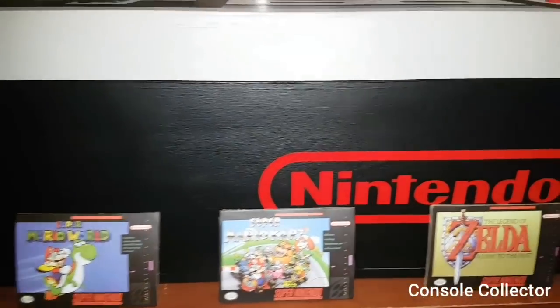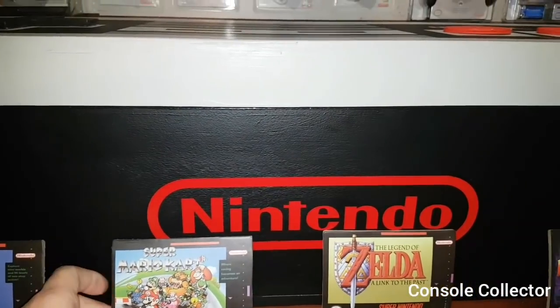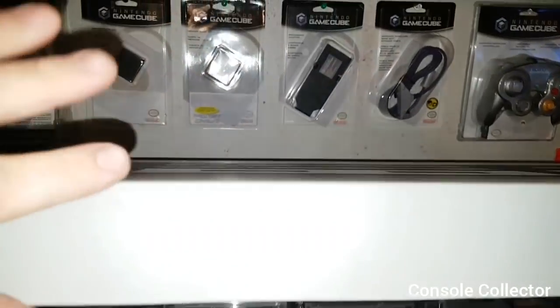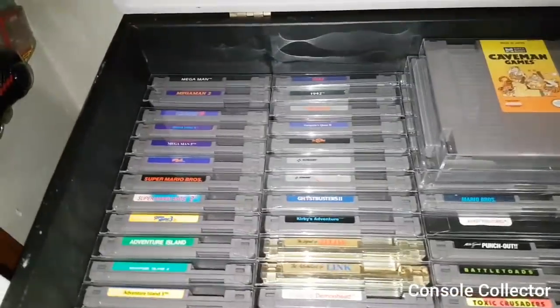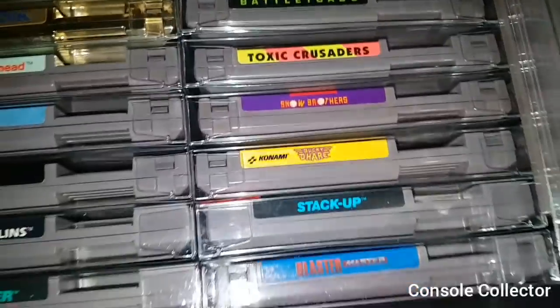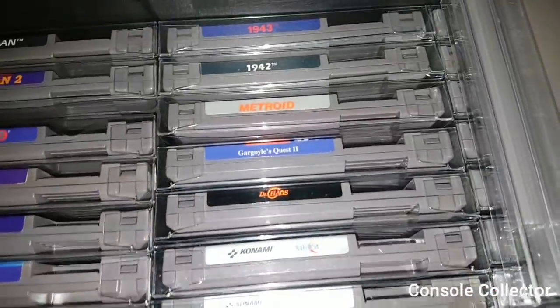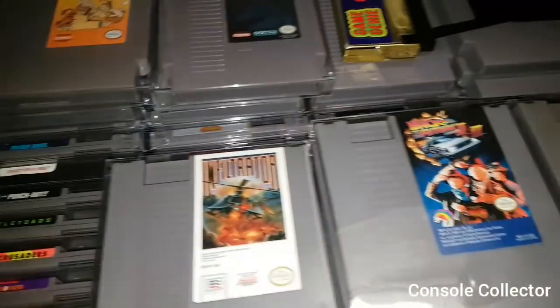Just in the front here we have some cool little coasters my friend got me for my birthday. Inside the chest it opens up and we have my NES cartridges. Some notable stuff like Toxic Crusaders, Stack Up, all the Mega Mans, Gargoyle's Quest 2 — lots of good titles.